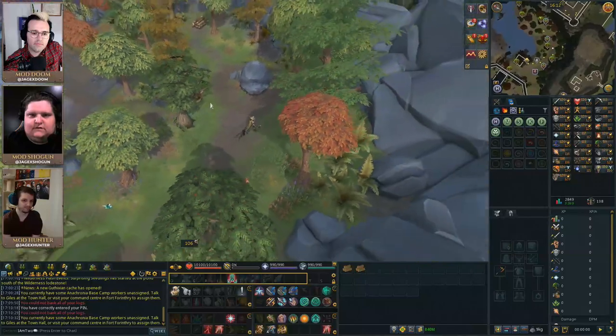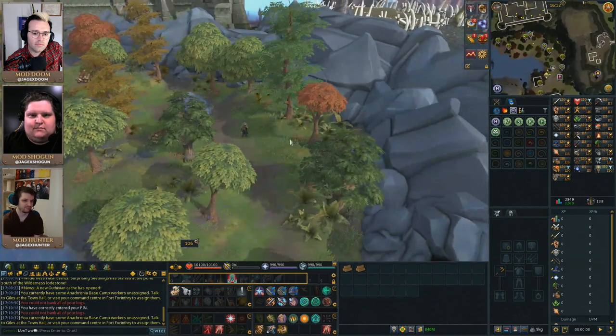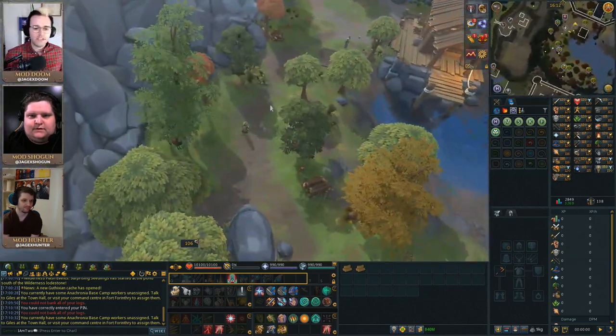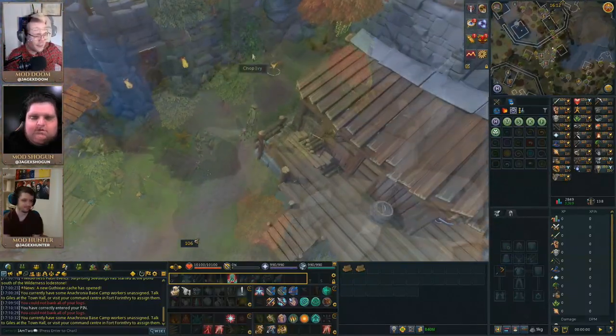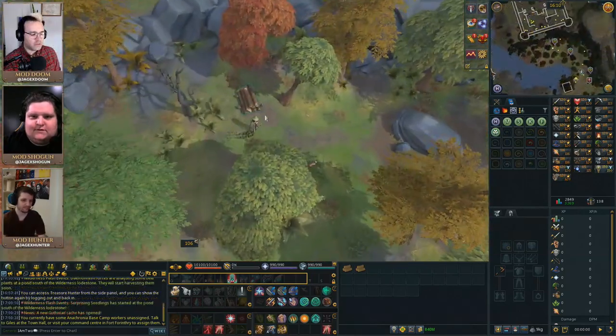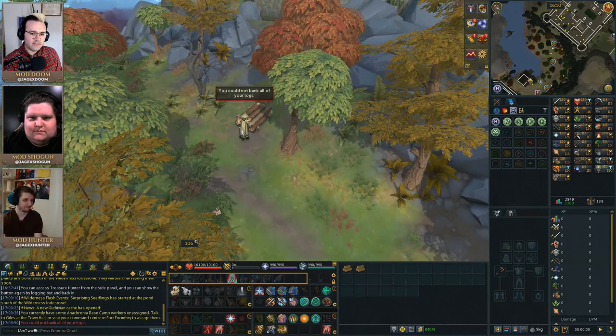There are a variety of trees all in this small area that get better as you level up your grove. The most notable trees you can find here are Maple, Acadia, Yew, Magic, and Elder. You can even find some ivy on the side of the fort wall. And if you notice the log piles scattered around the grove, these are deposit boxes that allow you to basically train here indefinitely, much like at deep sea fishing.